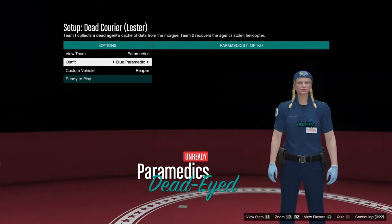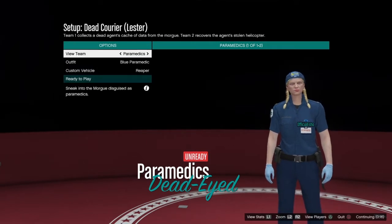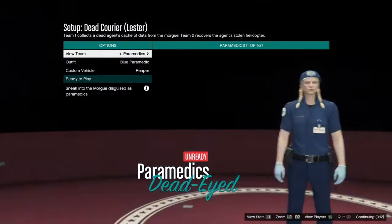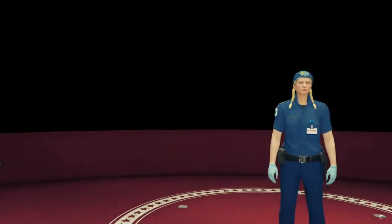Hey, what's going on guys, officially show, and in today's video I'll be showing you guys how to get the paramedic's outfit in GTA 5 Online. So the first thing you guys need to do is start up the Dead Courier setup and pick an outfit that you guys want — I'm gonna be picking this blue one.